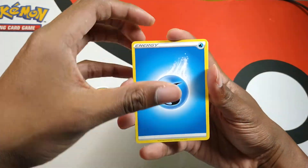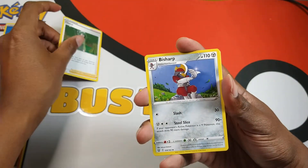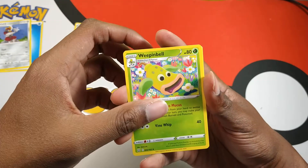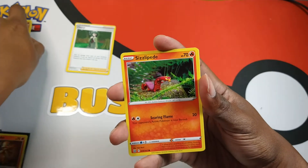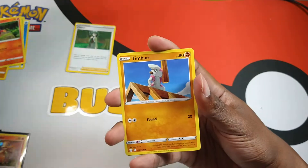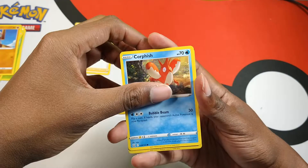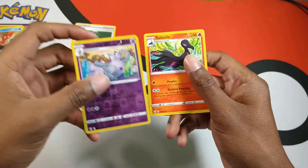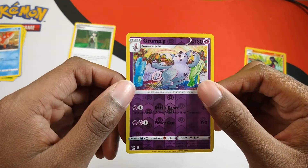Okay, we got Water Energy, we got Cheryl — that's pretty awesome — we got Finneon, we got Weepinbell, we got Mankey, we got Sizzlipede, we got Boltund, we got Timbur, we got Corphish, and we got a Grumpig. Maybe get a Grumpig — I believe this Grumpig is a reverse holo rare, so pretty nice.